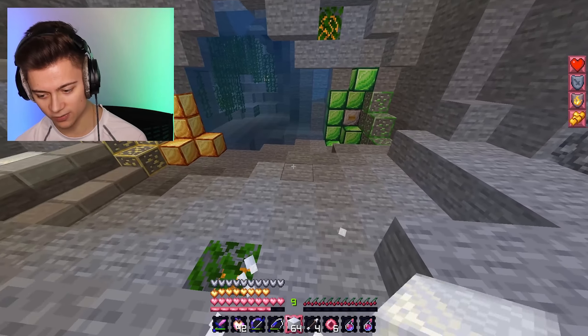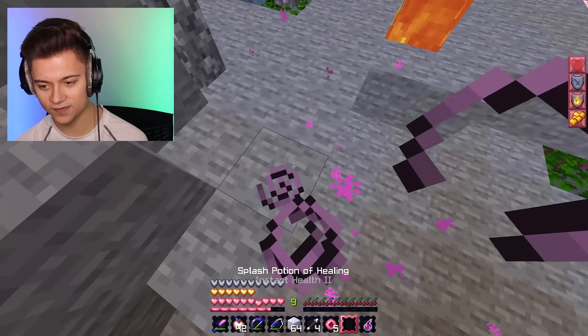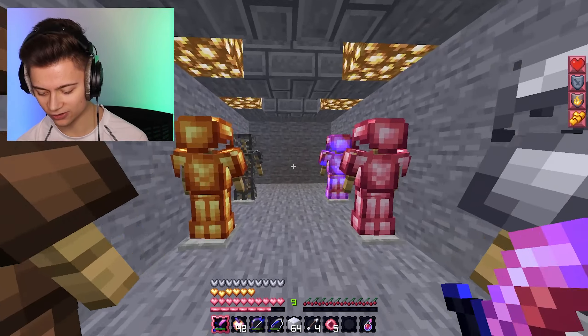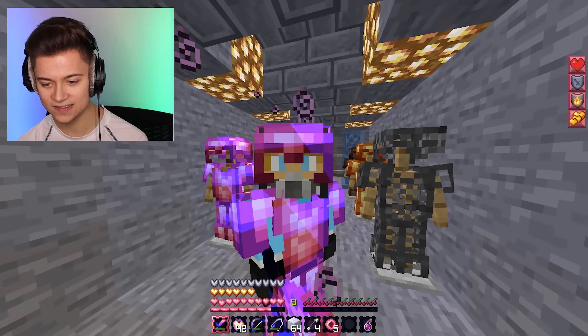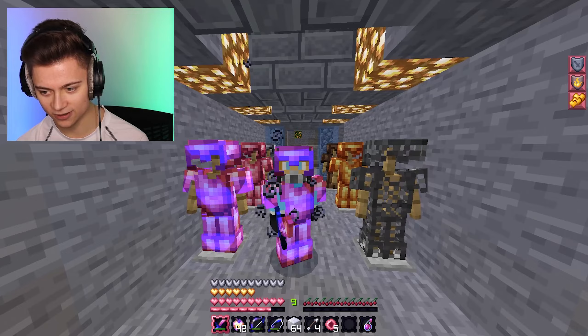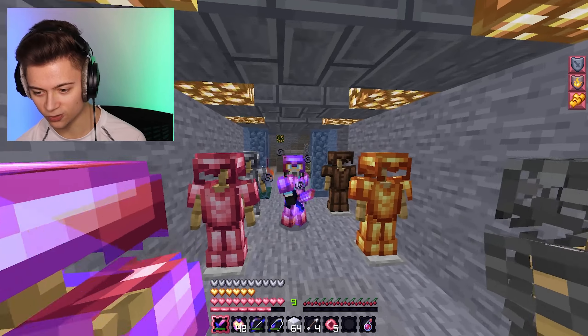That is the white wool. We also got the ender pearl and the instant health. I like that edit — that is very nice. We actually got some shading in there looking super cool. This over here is, lastly, the armor and the sword and everything. I hope you guys do like it, and obviously the rest of the sets look very nice as well, especially that gold one.